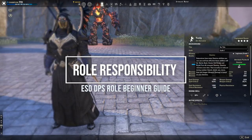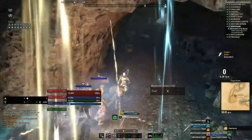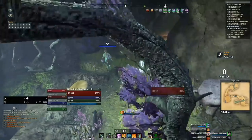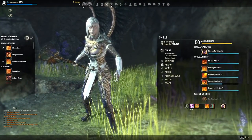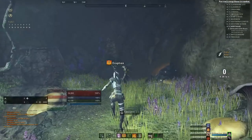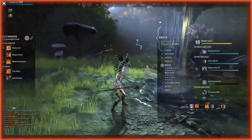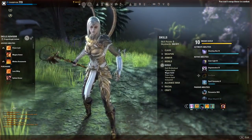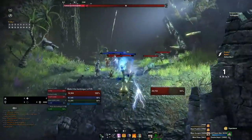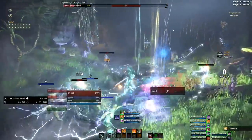So, what the role entails and your responsibilities: the first and most crucial thing a DPS must do is stay alive. If you are a dead DPS you aren't doing any damage. Another responsibility is not running into the fight first — that's the tank's job to initiate. Also make sure you don't taunt the bosses, meaning drawing their aggro. Don't use a skill that specifically says it will taunt, and don't heavy attack with an ice staff as that will taunt as well.